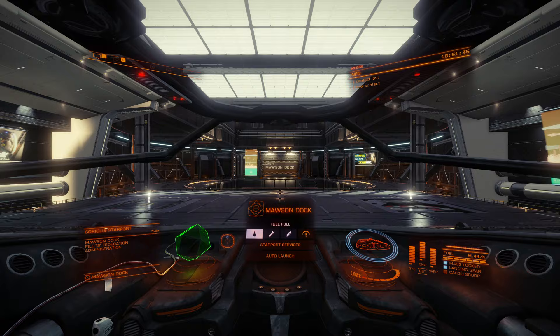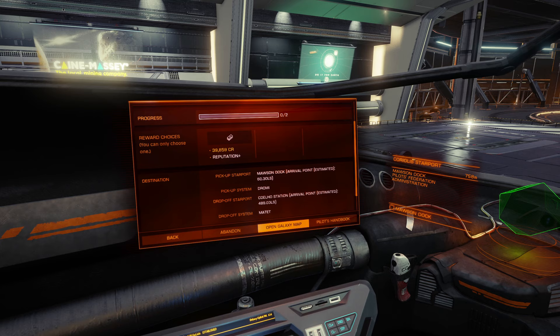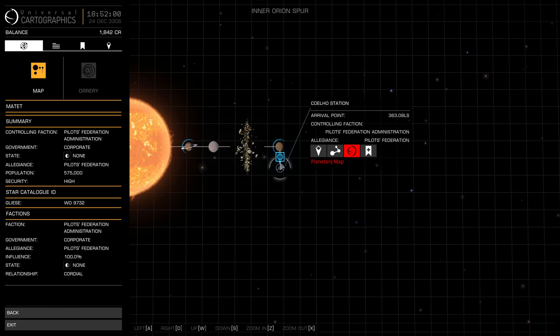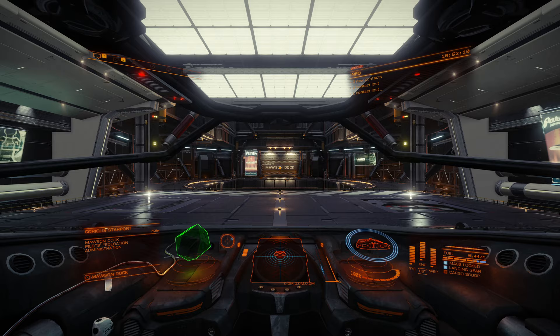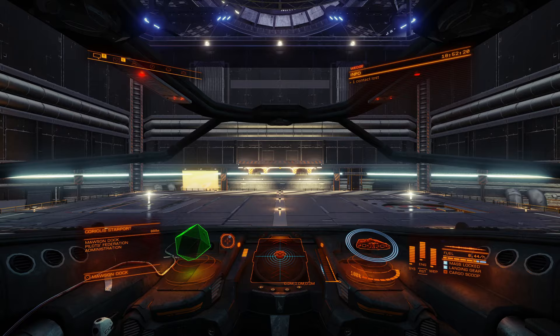Let's go back to Matette. Looking at our transactions, the performance enhancers tell me I need to go pick them up and take them to Koelo Station in Matette. Let's open the galaxy map, bring up the system map, click on the station, and route directly to it. We're full of fuel so let's launch. Now because we're carrying cargo there is a slight chance that an NPC or a player — you do start out in open mode — will try to interdict us and grab our cargo.